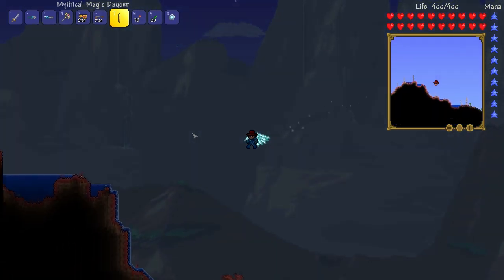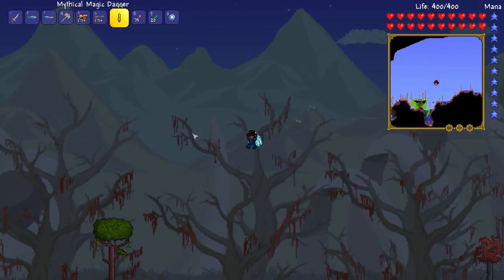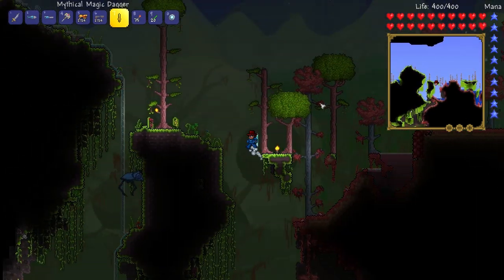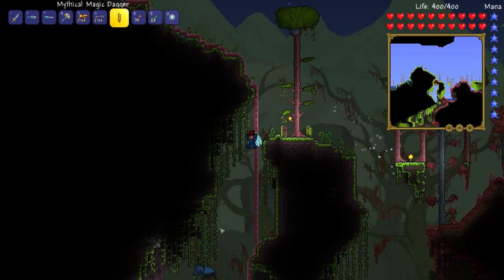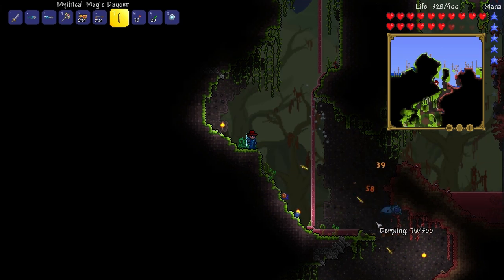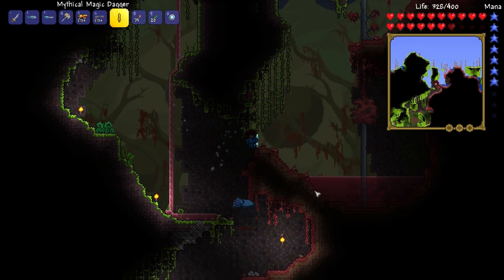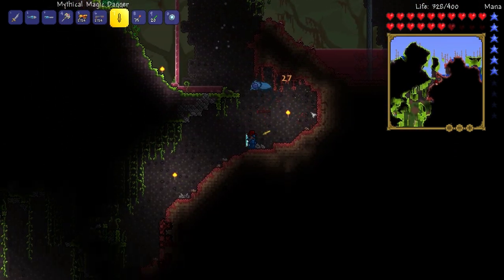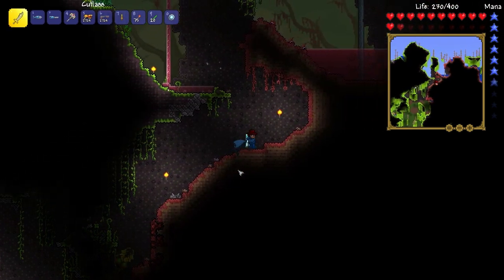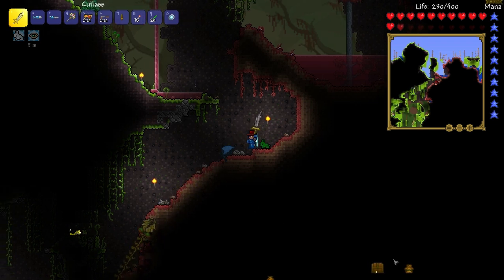So definitely one of the best weapons in the game - the magic dagger, early hard mode. I might make a list, a top five best early hard mode weapons in the game, something like that. Oh it's a derpling, hello! It just absolutely destroys everything because you can throw it really fast. Come back here derpling - there we go, you dead!